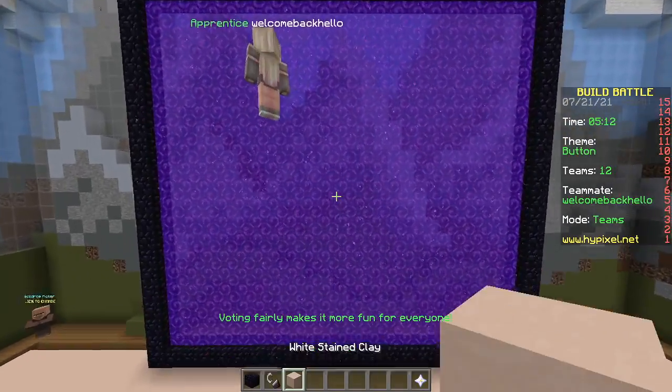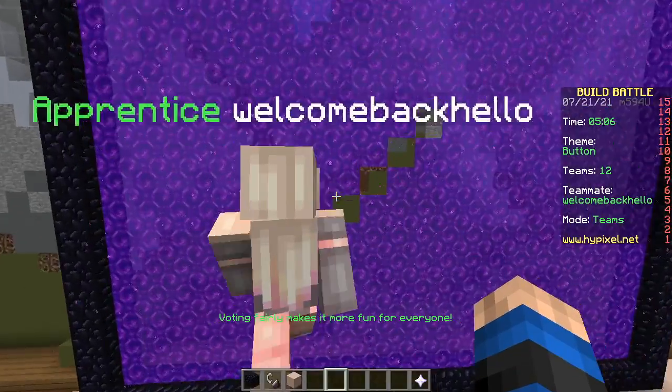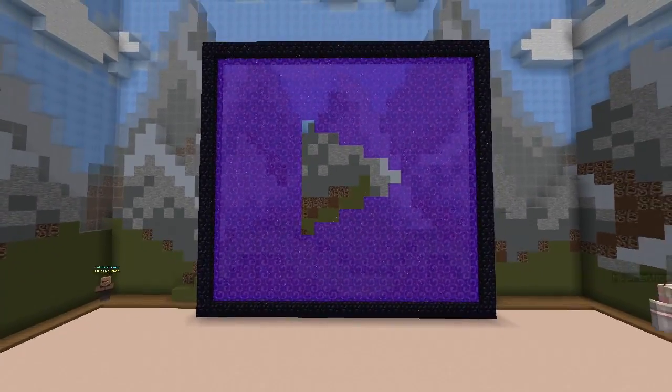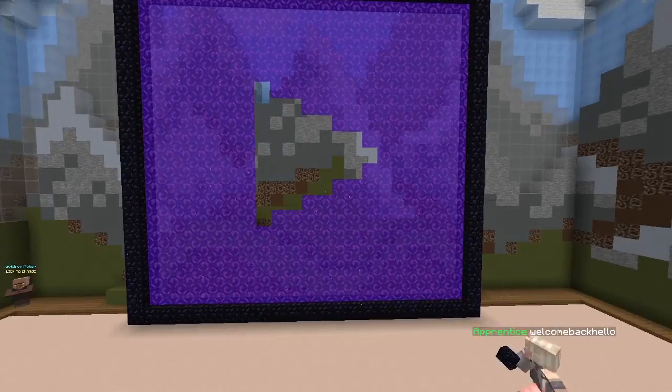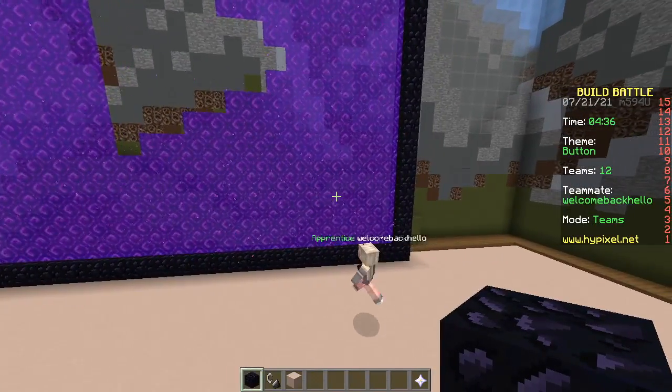Okay, now we carve out the play button - a triangle, like this. That's it. Should we make it round on the outside? Is that possible? Yes. You can remove the obsidian now.